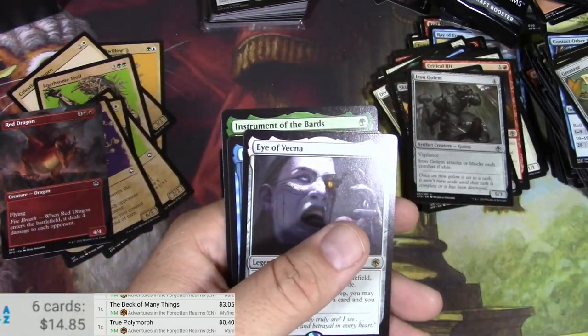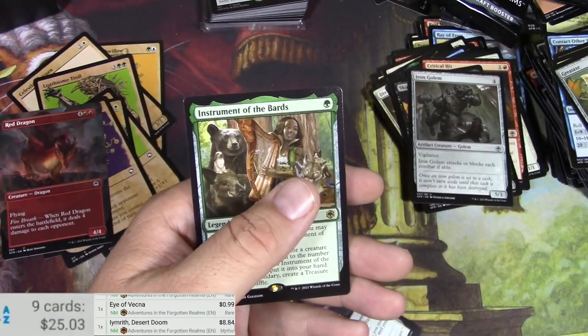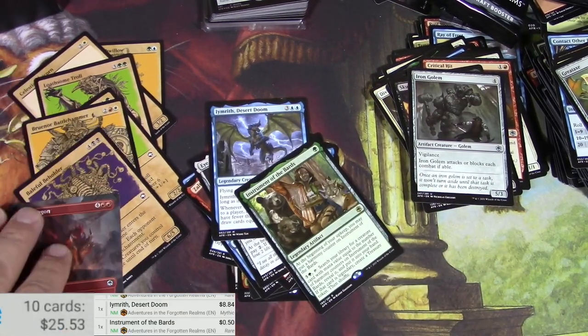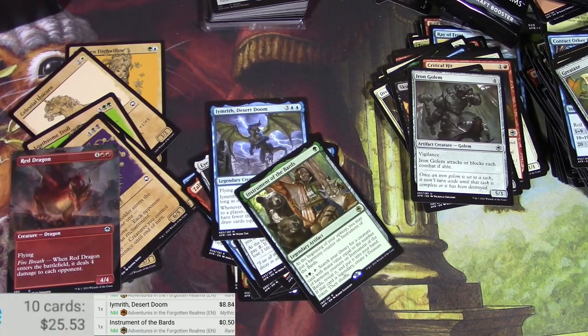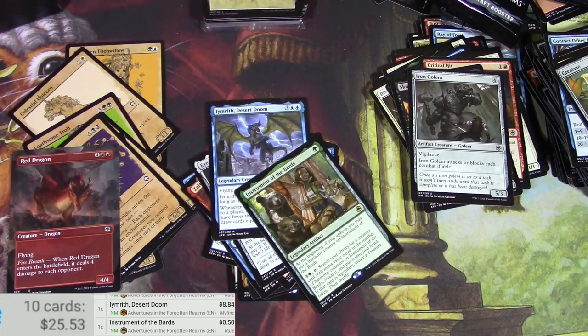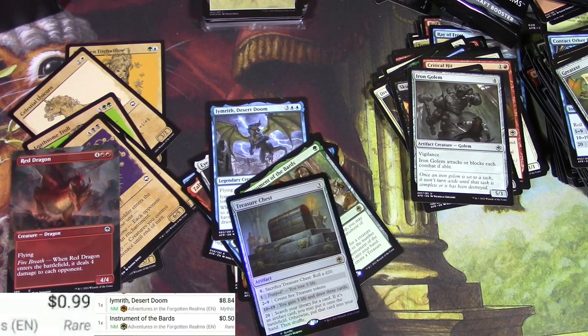Zolto — not a big one. Eye of Vecna — 99 cents. Imrith — 8.84, so pretty solid for a mythic. Dragon and Instrument of the Bards — 50 cents. That's pretty much what we're at — about 25 bucks. I've heard the criticism about this set and I don't buy it at all. I think it's a great replacement for the core set this year and a great tie-in. I also forgot I got this foil Treasure Vault — foil is eight bucks, so add another seven bucks to my total, just over 30 bucks.